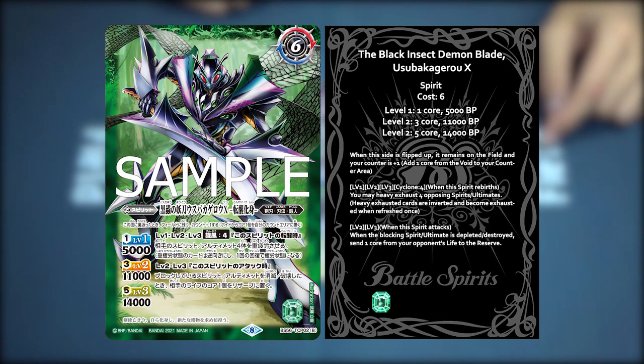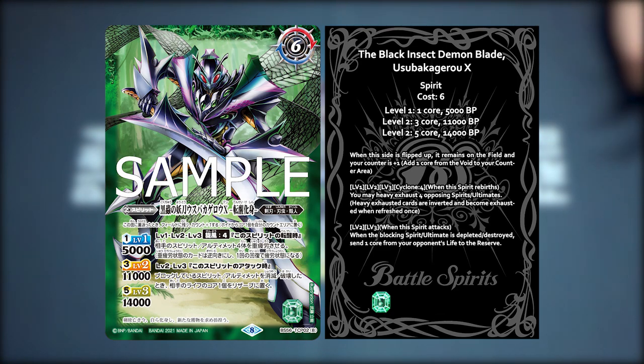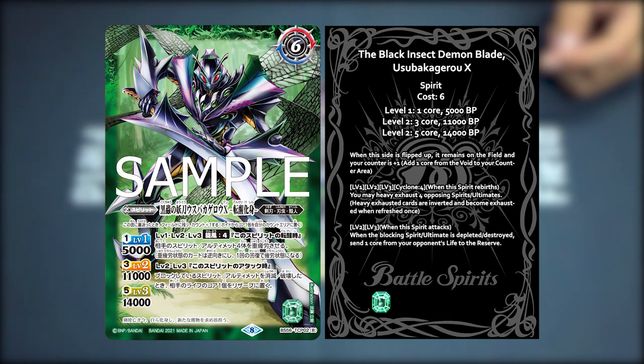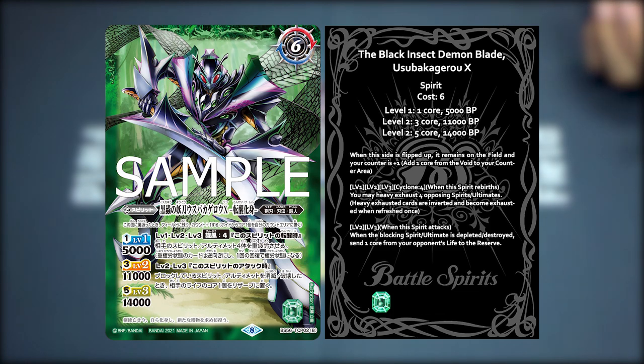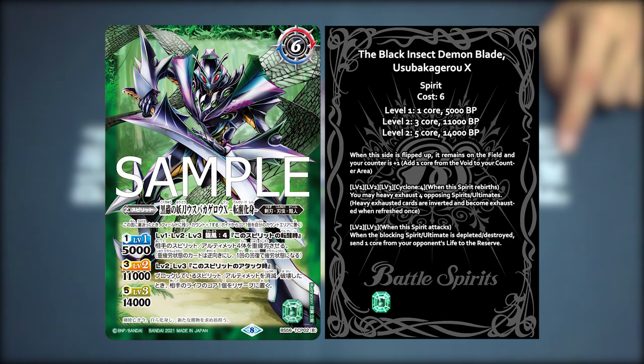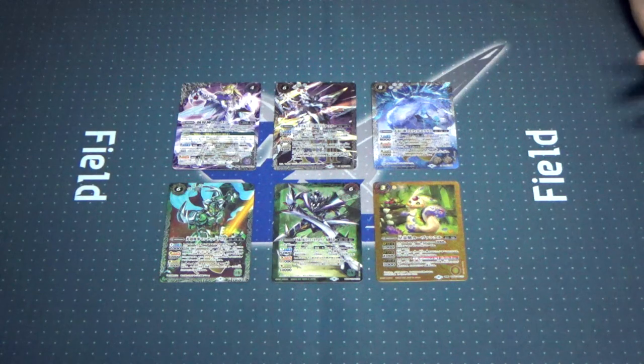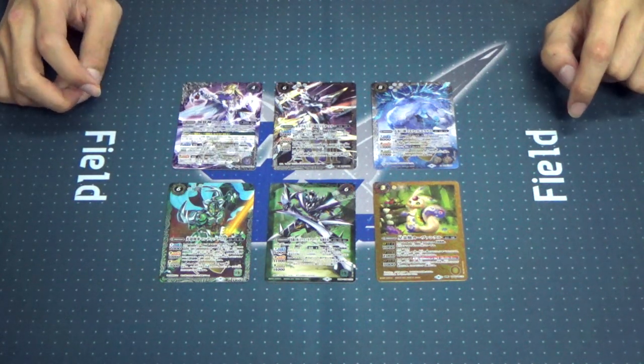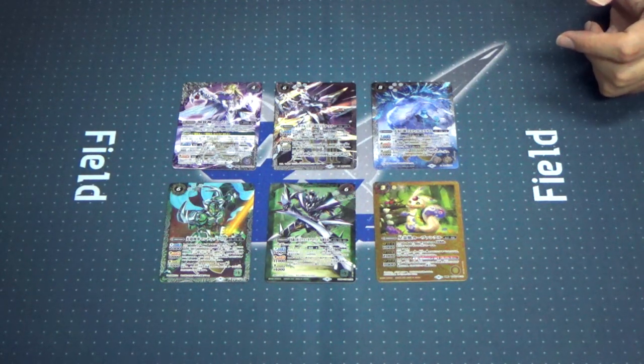The Tensei side is a Sword Blade spirit — Black Insect Demon Grey Usuba Kagero X — that's the first time seeing a Sword Blade spirit. Family Blade Insect and Shaman, same as our green X-ray, except with Subjugator. On Tensei: World Wind 4 — exhaust 4 opposing spirits and ultimates. Very straightforward. Level 2 and 3: when this spirit attacks and the blocking opposing spirit or ultimate is destroyed, set 1 call from your opponent's life to the reserve. Standard green stuff. Having the option to heavy exhaust 4 when this thing Tensei is absolutely wonderful.